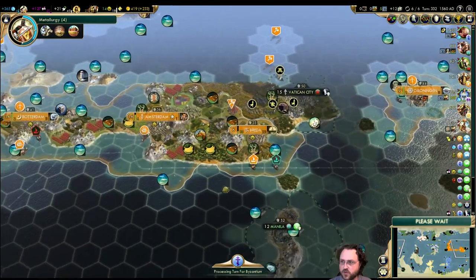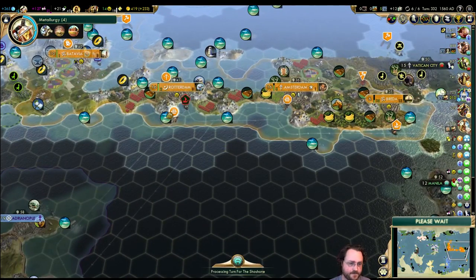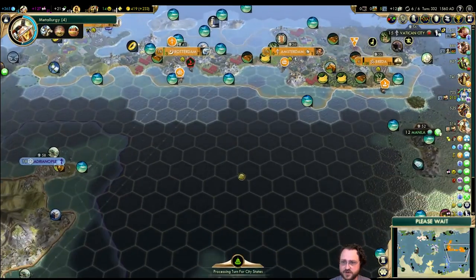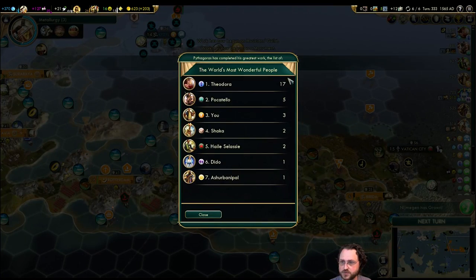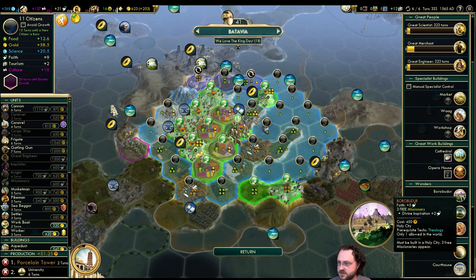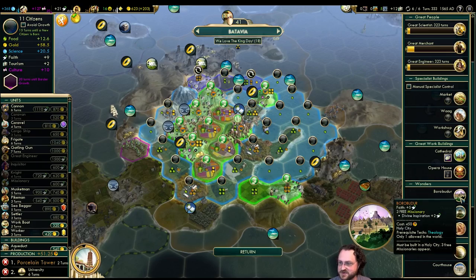We're friends with Carthage — great, except we're going to go and kick your ass soon enough. Don't get too close to Carthage — sorry it's causing a divide but really not that sorry, you're going to be a big jerk face. Most wonderful people — 17 wonders total. We have three: the ones we stole from Indonesia — Borobudur, the Oracle, and the Petra. The Petra is stupendously good for us.